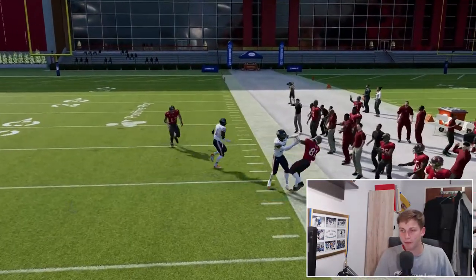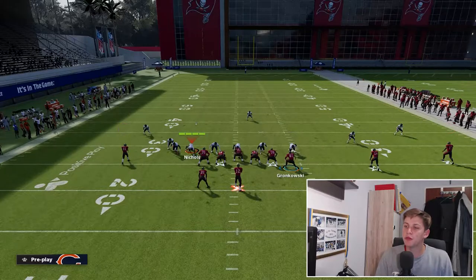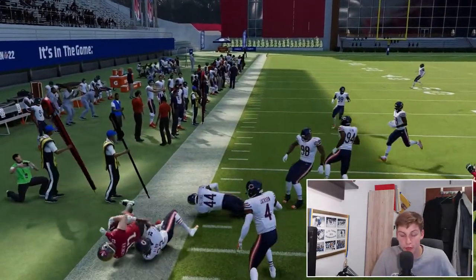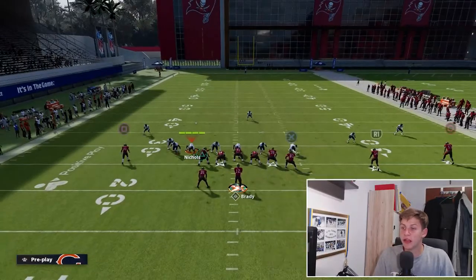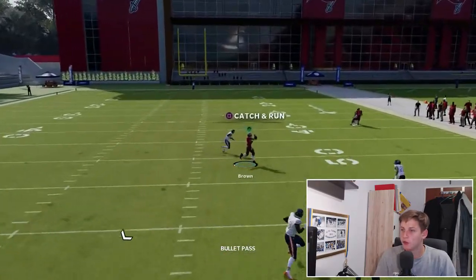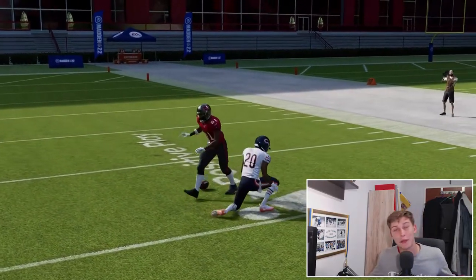Wide open - great laser throw there. The other reads on the play are fairly simple. We can hit that drag right there and take it up the field. The last read of the play is the hitch - the streak is not really a read on this unless it's pressed. In this case you can see how the zone bites down to the hitch and then we can throw that post once again. That's setup number one.